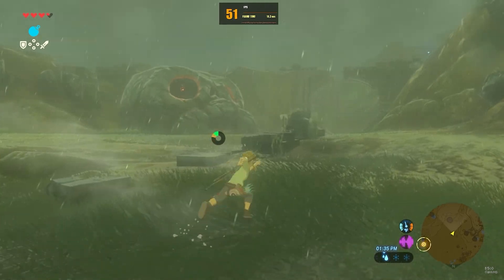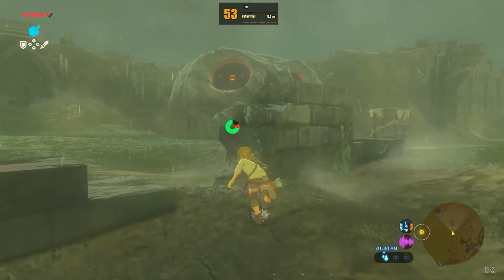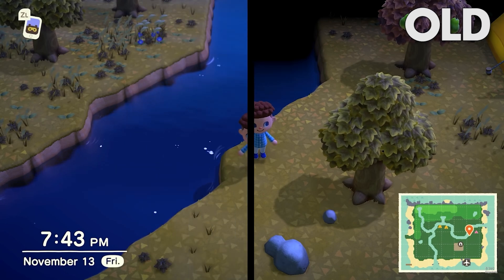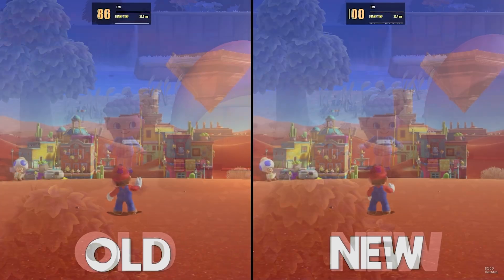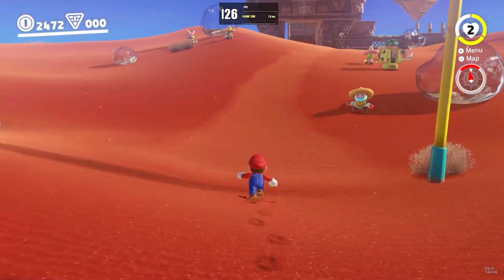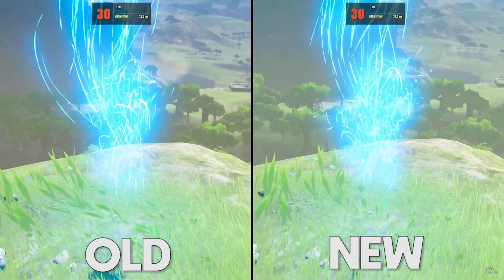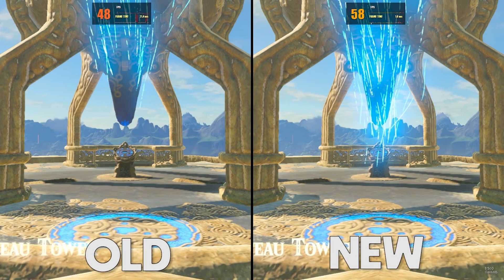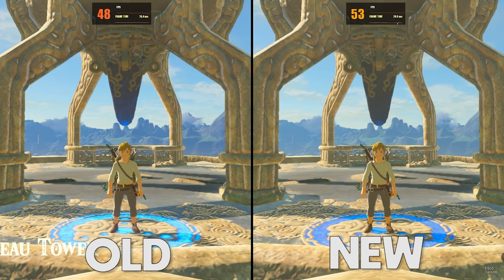The first of these changes is a pretty significant one. The brand new Texture Cache rewrite, which I covered in a video about three weeks ago, has now been merged to mainline, meaning that all of the benefits from it — including better rendering in games, much greater performance in lots of games, and a ton of bug fixes — are now available for everyone. If you wish to check out everything that has changed, you can find my full video on it linked down in this video's description.